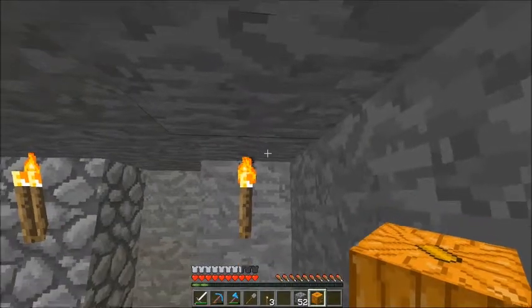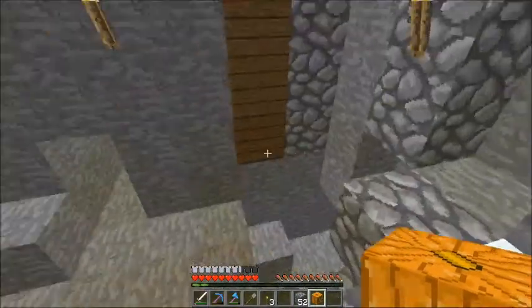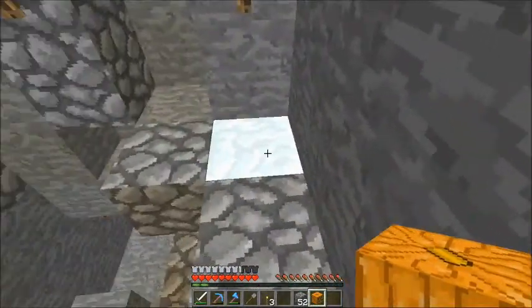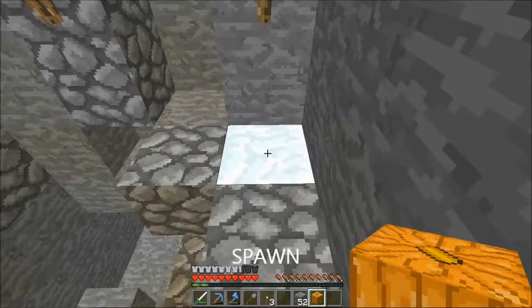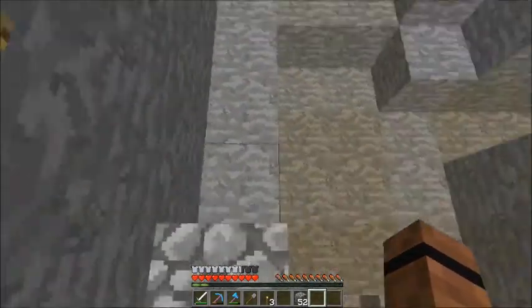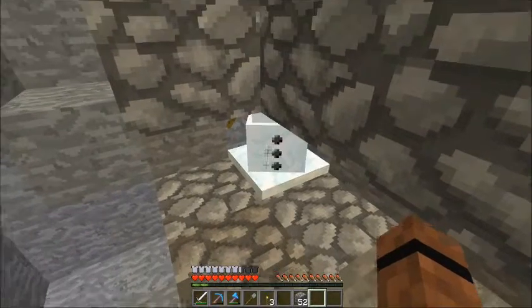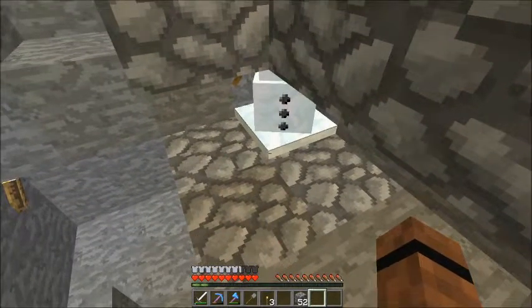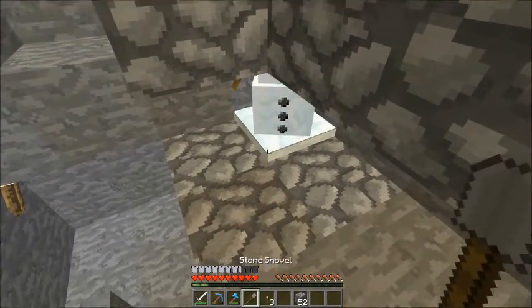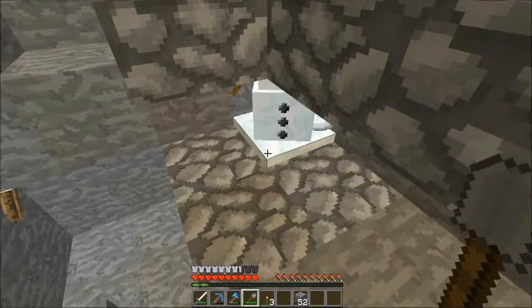I'm not sure if three high is enough for the snow golem to actually produce. But now you have your snow golem. The snow golem produces snow wherever they go, so all you have to do is break that and you have snow.